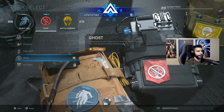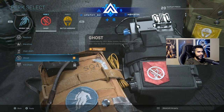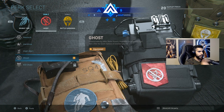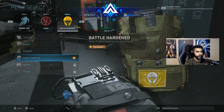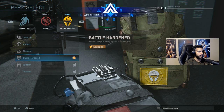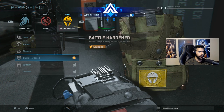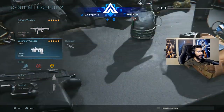You can't skip Ghost in any public matches — beta or not. Not being detected by UAVs is crucial; running without Ghost basically gives the enemy team wall hacks. Make sure you have Ghost, 100%. For Perk 3, I'm running Battle Hardened, which is basically Tac Mask — it reduces the effect of flashes and stuns significantly, down to about 75-80% reduced duration. You're basically flashed for only about one to one-and-a-half seconds.